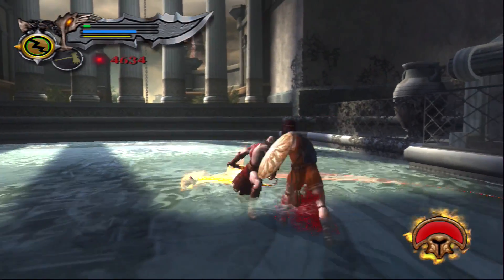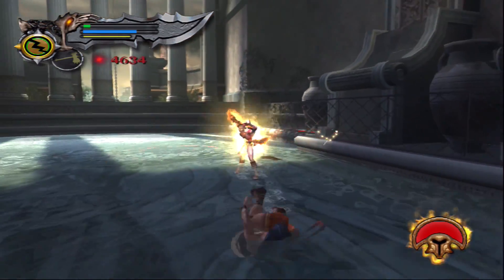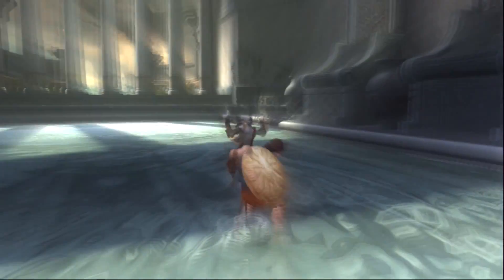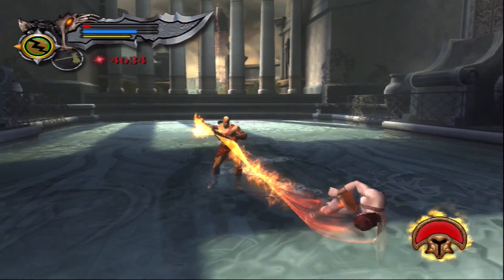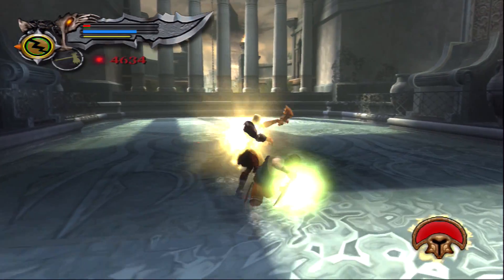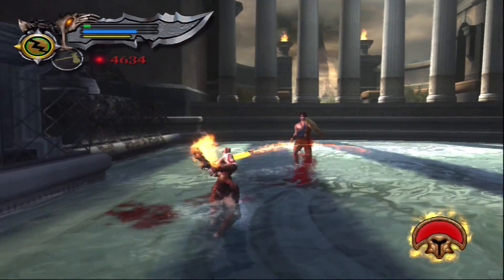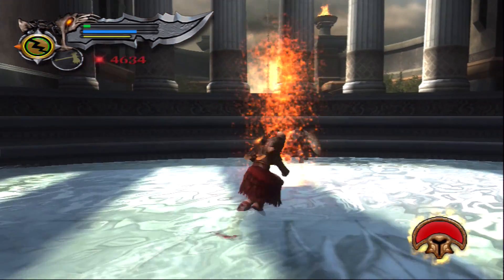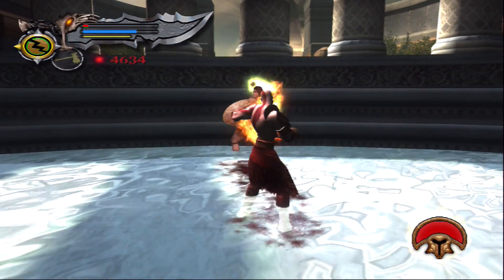Hitting him against the wall there — you can stun him, so use that to your advantage. Overall this fight isn't the most difficult in the whole game; it's probably one of the easiest boss fights honestly. But that first invisible stage does get a little tricky, as evidenced by him getting me down to this tiny sliver of health. After that he got me a few times with his sword, but most of that damage happened when he was invisible.